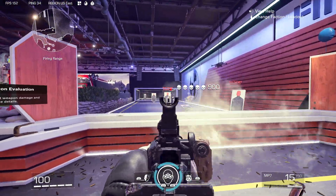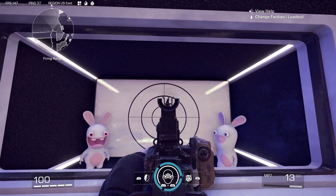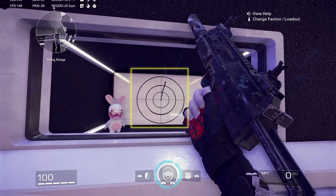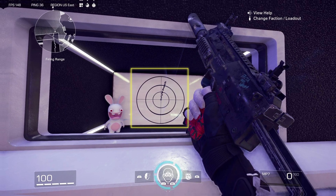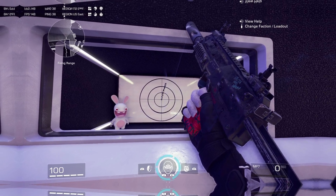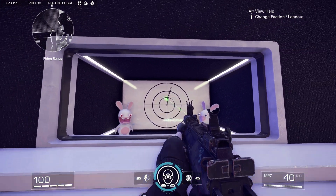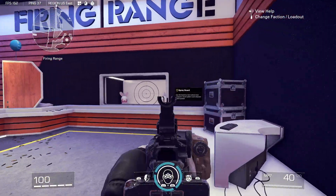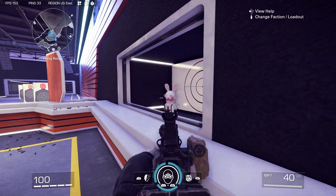Now in terms of the recoil, the recoil is actually going to be a little better on this build because the fire rate is a little bit slower due to the suppressor and the stealth barrel. It's going to reduce the fire rate just by a little bit, which is actually going to help your recoil. So your time to kill will be maybe 0.01 of a second slower because of that slightly slower fire rate, but it's worth it for the accuracy and staying hidden in the case of this build.